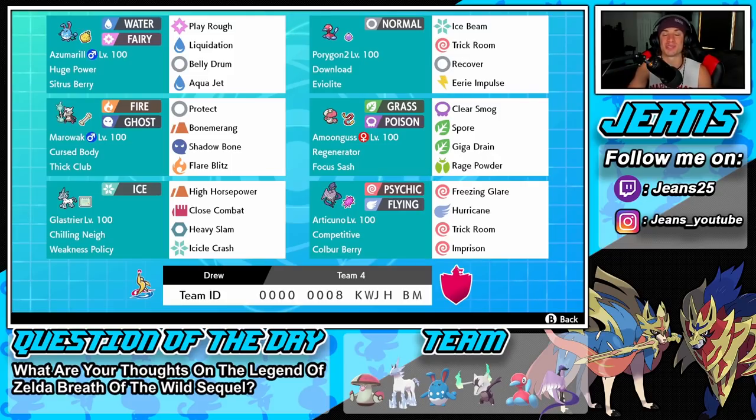Starting off in the top left corner we have Azumarill — a great physical attacker, Water and Fairy type with Huge Power as its ability for a big damage boost. It also has Sitrus Berry for extra HP when we fall below half. Move set includes Play Rough, Liquidation for STAB, Aqua Jet for priority, and Belly Drum so we can set up and sweep battles.